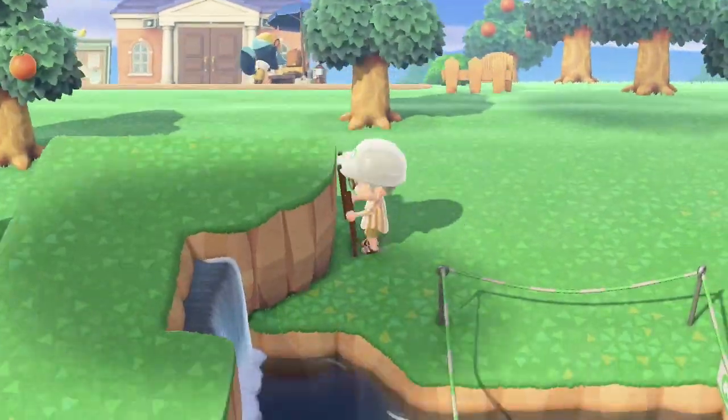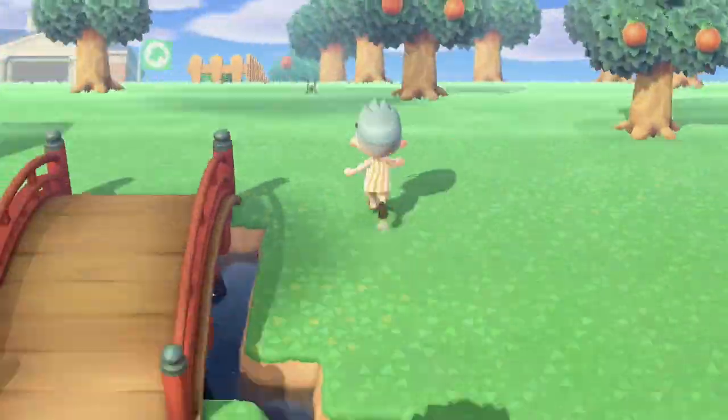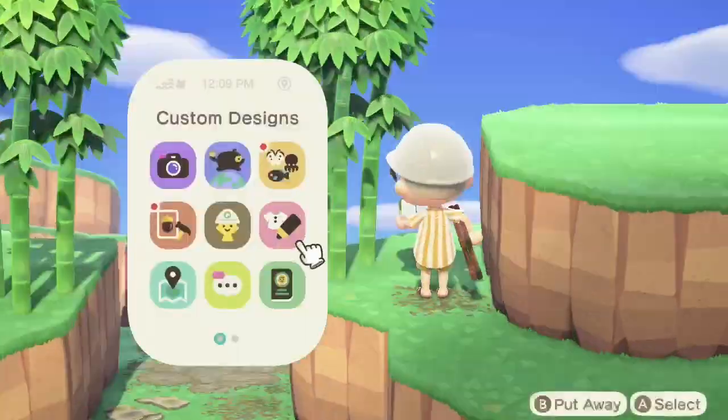Also, impromptu waterfall — didn't plan on this waterfall, but hey! And now look at the bridge — the bridge is here! We're building bridges on Ponderosa. Excuse me, I just forgot the name of my own island. So now we're going to start decorating.